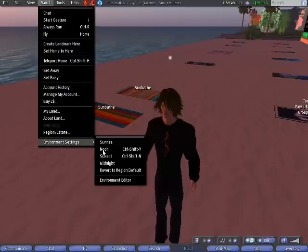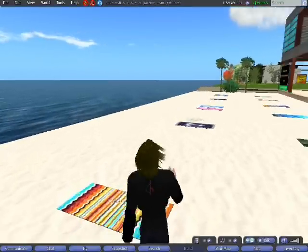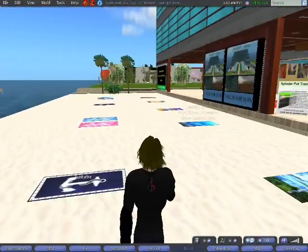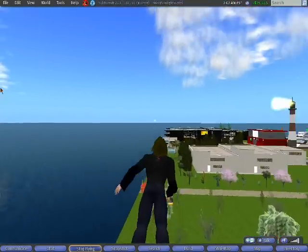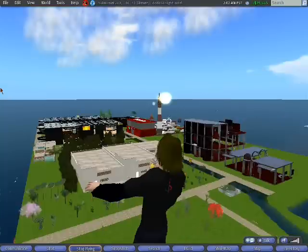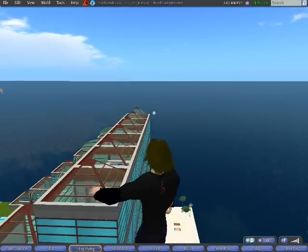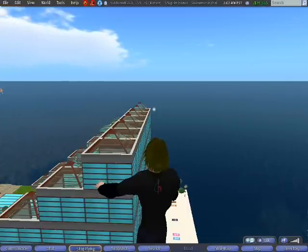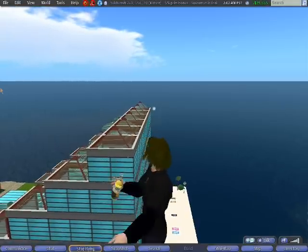I'm going to force noon so you can see what it looks like out here. There we are — a beautiful, bright, sunny beach. You are at your second home in Second Life, the Sunlight Hotel. Come by, have a drink, rent a room, rez some objects, maybe meet a new friend, and enjoy your second home in Second Life. Sukhumvit — S-U-K-H-U-M-V-I-T — coordinates 220, 220, 21. Hope to see you soon.